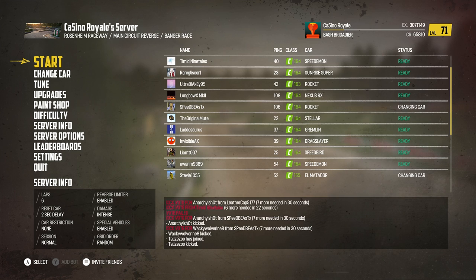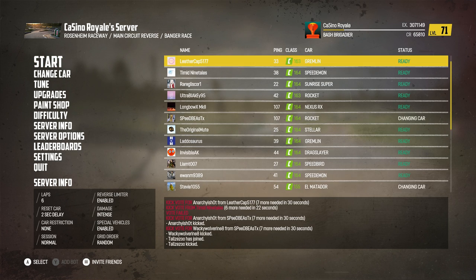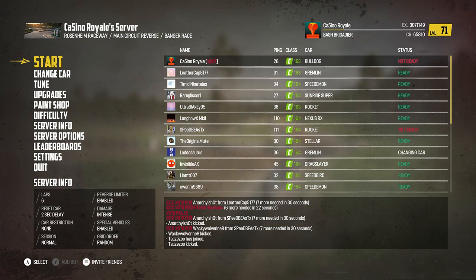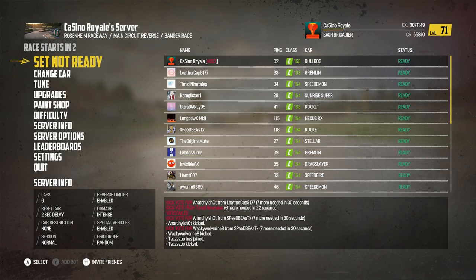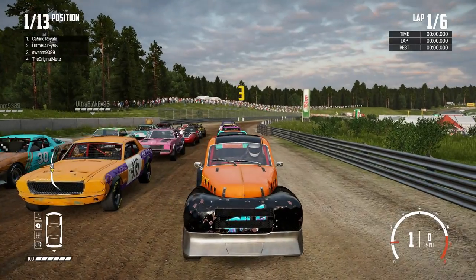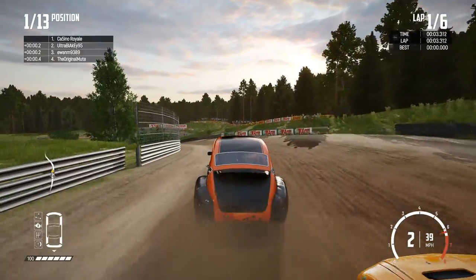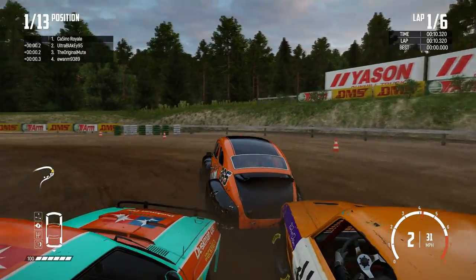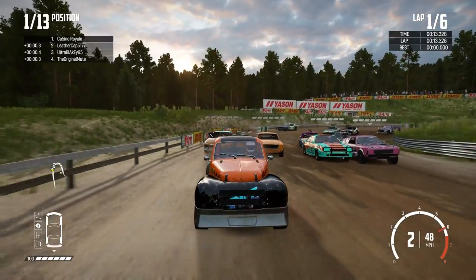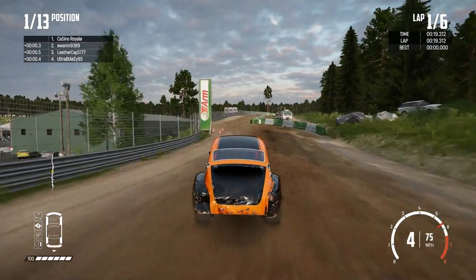We head into the second part of our C-class Wreckfest tournament. I've had some mixed fortunes — I've got a quick car, which is a good thing, but things have just not gone swimmingly as of yet. We've come to our favorite racetracks, admittedly driving in reverse, which I don't really know at all. We've come off a decent result at Crash Canyon, so we're hoping to continue that theme.